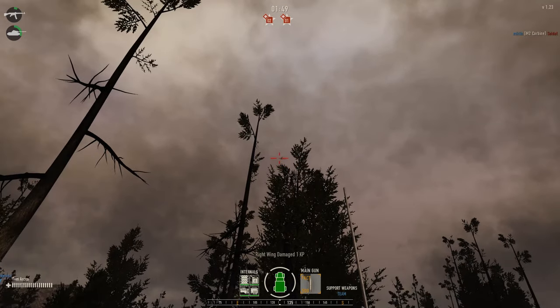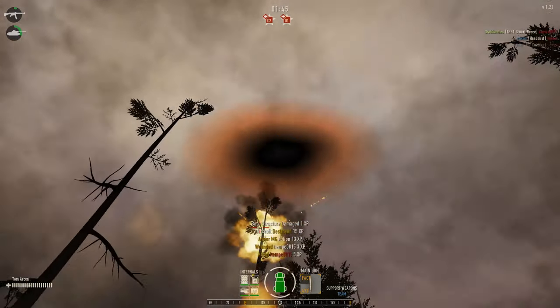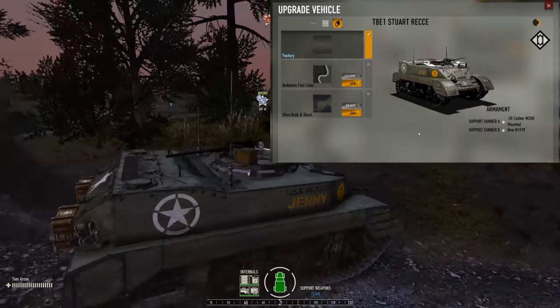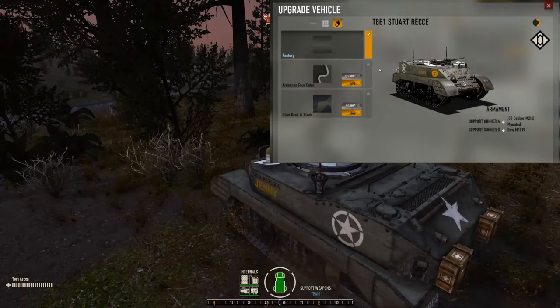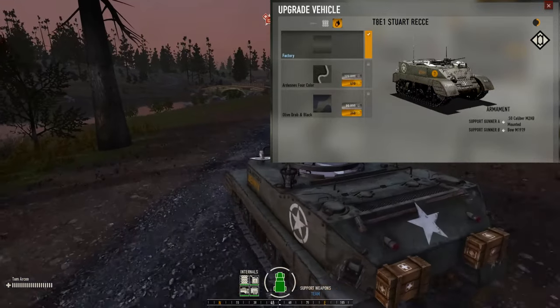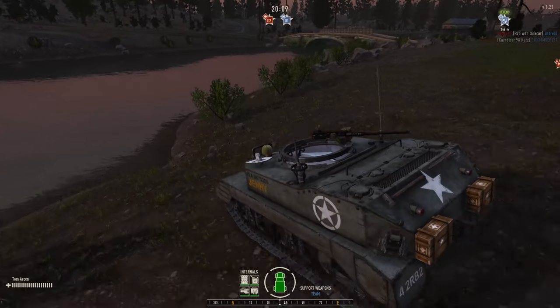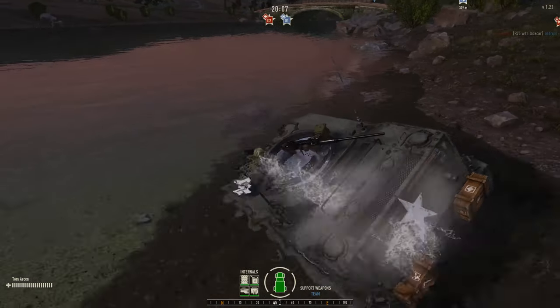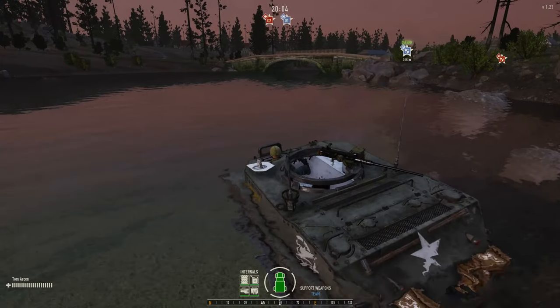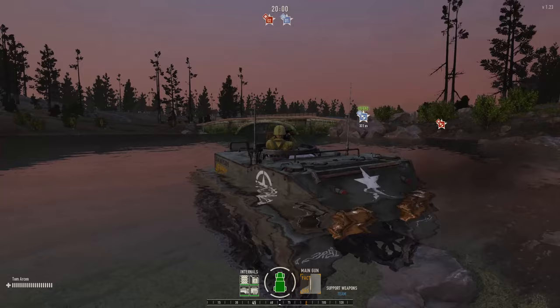Or you can try to make some fast maneuvers against infantry. Or just use it to cross rivers or other bodies of water to get to a better tactical position. Or if you're brave enough, you can use it as a gunboat — but that is very dangerous, because the recon is really slow on water and therefore really exposed to enemy fire.